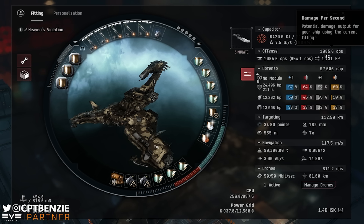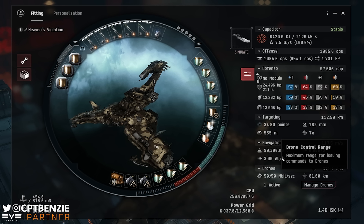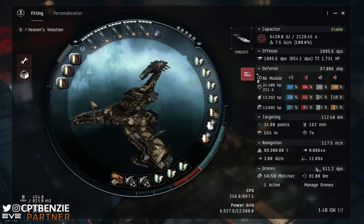We've got a total DPS of 1,085.6, of which 611.2 DPS is just the drones. The total DPS is the combined figure — this is how much is exclusive to the drones. So of this ship, 611 is purely from the drones, whereas about another 500 comes from the missiles. We also have an omnidirectional tracking enhancer in order to help those drones perform a little bit better.